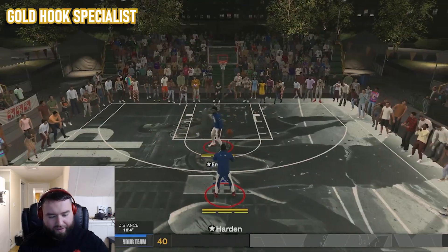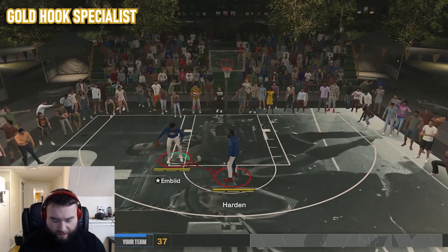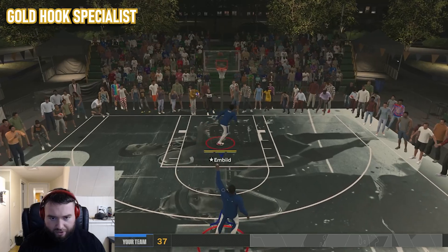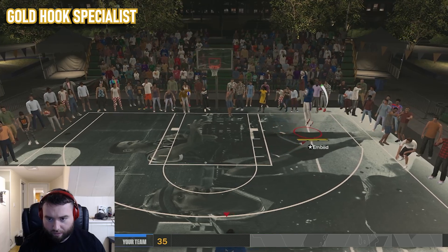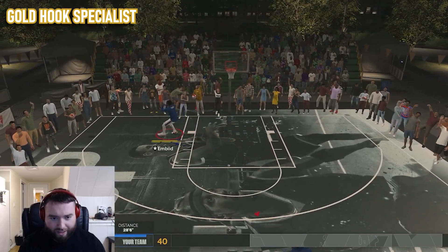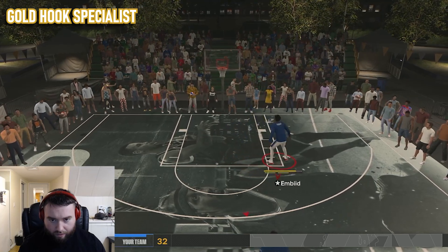Let's go ahead and move on to gold. That is definitely bigger again — a good thing about this badge is it does increase with every tier. I greened the first one, I greened the second one, so this is actually looking pretty easy. I'm two for three, three for four, four for five — just shot 80% with post hook badge at gold. Gold's actually pretty good. I actually like the green window size on that. But let's just see Hall of Fame — see if maybe you just can't miss.